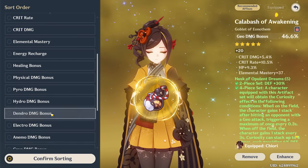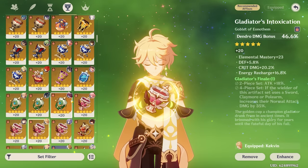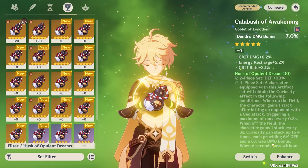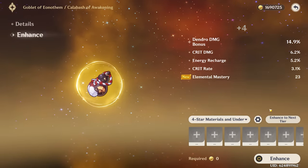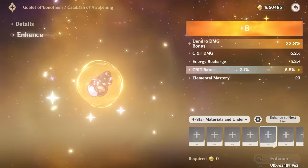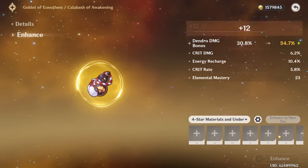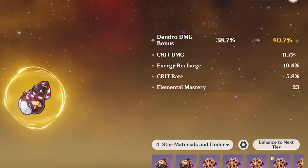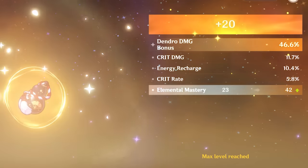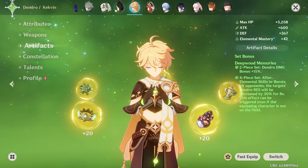There's gotta be somebody I can use that Dendro damage goblet on. Dendro Traveler doesn't have on-set, so we can use it on Dendro Traveler. Husk of Opulent Dreams — let's use it on Dendro Traveler and see if we can get a crazy broken Dendro goblet. Elemental Mastery? That's a damn good start. Oh my goodness, this is actually the perfect Dendro goblet — it can't even roll poorly. Energy recharge, sure. This piece literally can't be bad. Crit damage, sure. That's a damn good piece. We're putting that on Dendro Traveler.